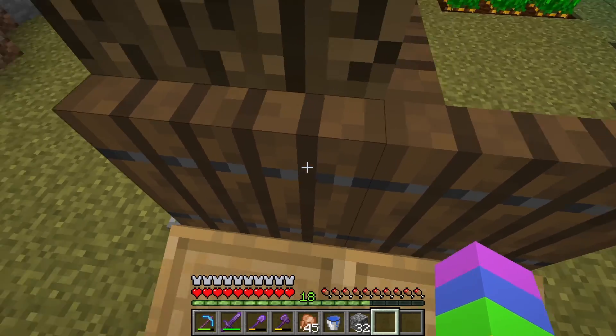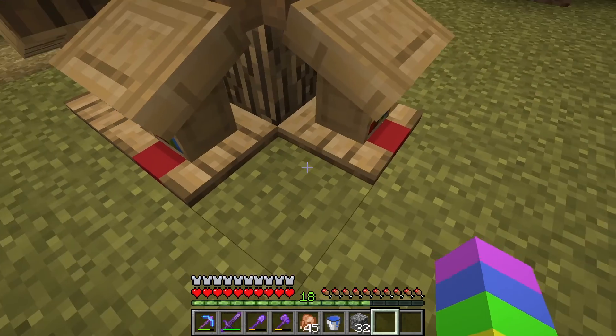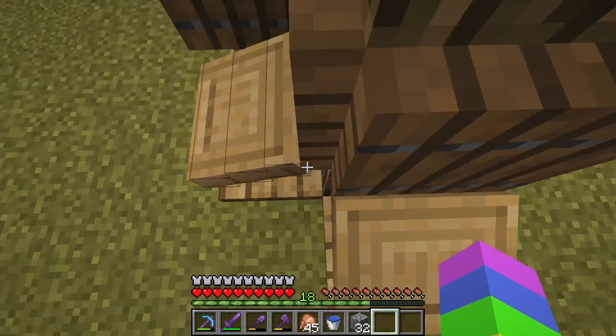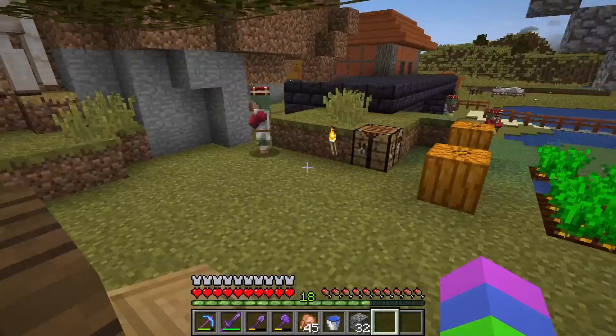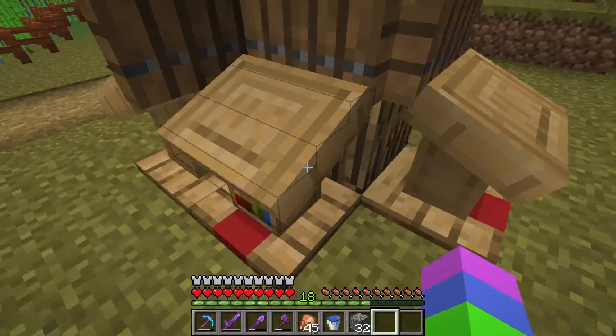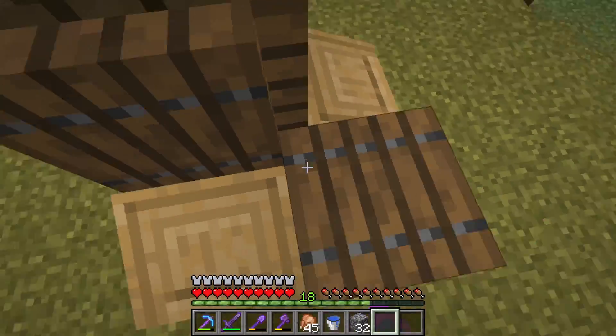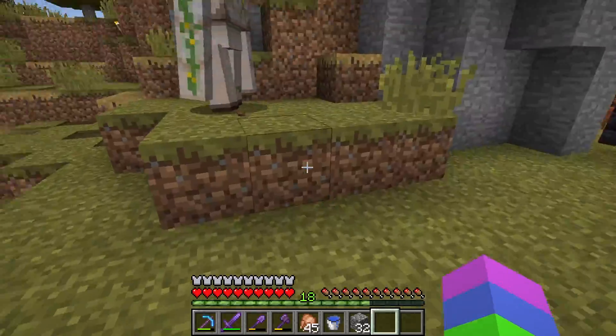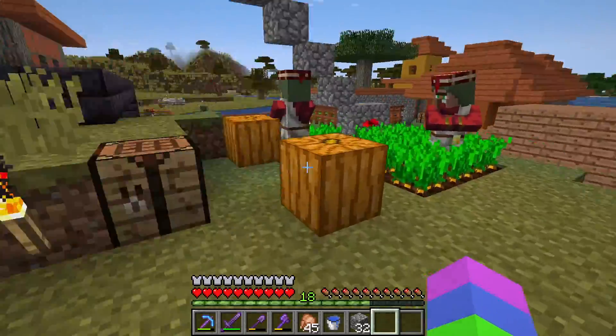I kind of use trap doors to indicate if a lectern is used or not. Because before I just had random lecterns everywhere and I had no clue which ones were being used and which ones were being used by my already-traded villagers that I wanted to keep here, because there's no point in getting rid of them. So I used trap doors to indicate that they're being used - so like I'm not gonna break these because they're already being used by villagers.